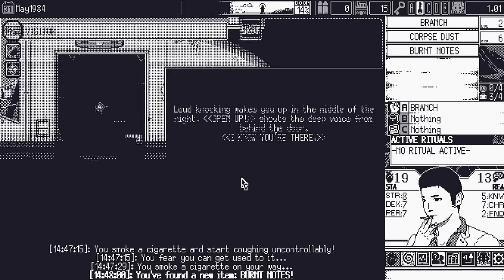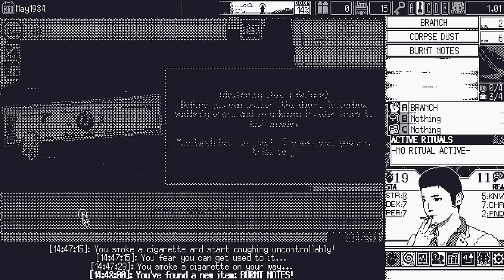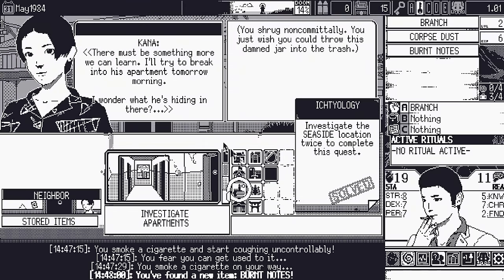Loud knocking wakes me in the middle of the night. 'Open up! I know you're there!' I keep closer and ask what's the matter — dexterity failure! Before I can answer, the letterbox opens and an unknown invader tries to look inside. I lurch back in shock. A neighbor calls the police and the attacker escapes. Minus two reason. Kana says she'll try to break into the neighbor's apartment tomorrow morning to find out what he's hiding.